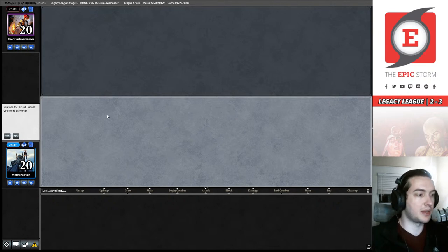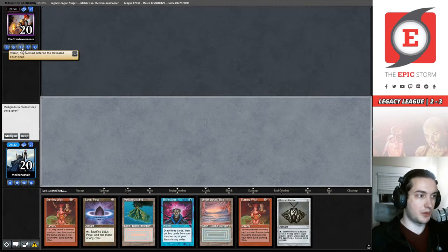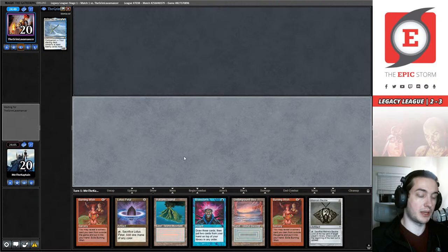We won the die roll in our first match against the Grim Lavamancer and I'd like to play first. Our opponent has revealed a Yorion — these days with the White Initiative being out I'd assume this is some kind of control deck, but I made that mistake in paper and my opponent was just playing Death and Taxes. Either way I think this hand is a reasonable keep.